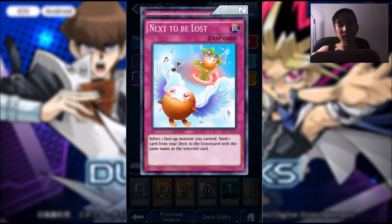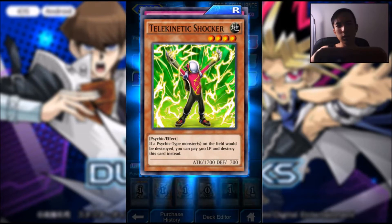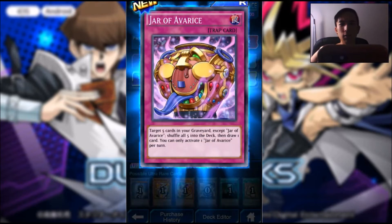We got Seismic Crasher, Next to be Lost, Seal of the Wickedness. Stray Osmodeon, Telekinetic Shocker, and Jar of Avarice.